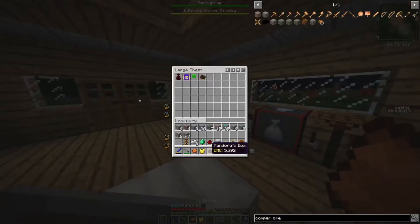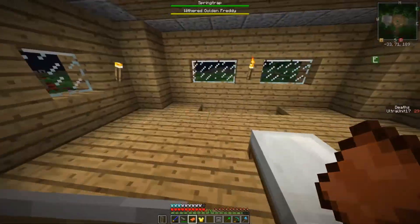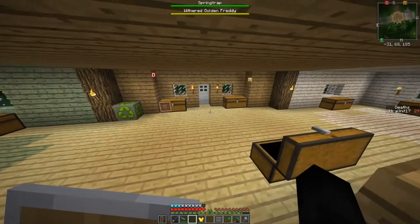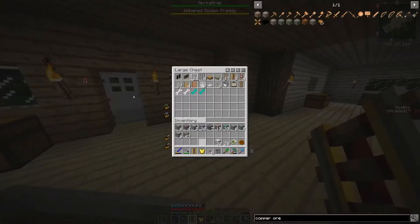Excellent, let's grab Pandora's box and shove it up there. We got some minerals — that's good. We got some miscellaneous, so like we've got a saddle and a powered rail. And I don't know why I have torches thrown in there. I actually don't know why I have buttons thrown in here — that would go over here.